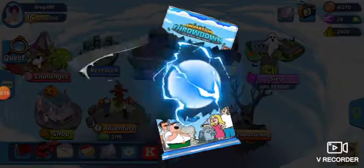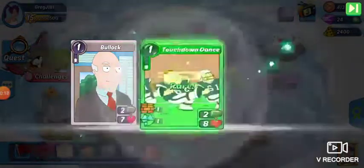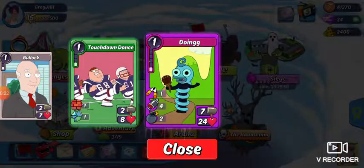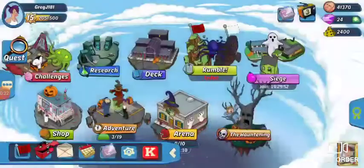Let's see what we get out of this one. We've got a legendary called Doing — seems pretty powerful. So that's the first one.